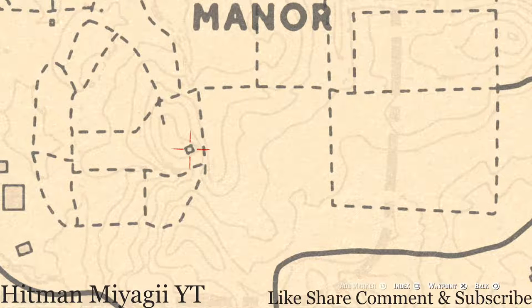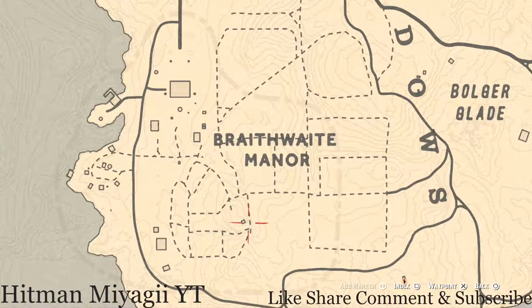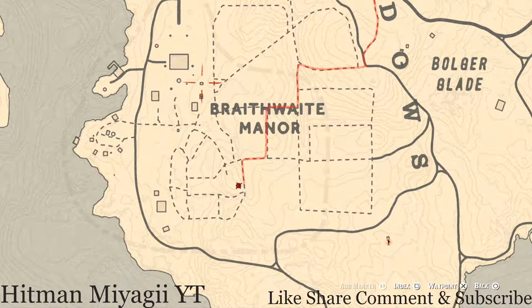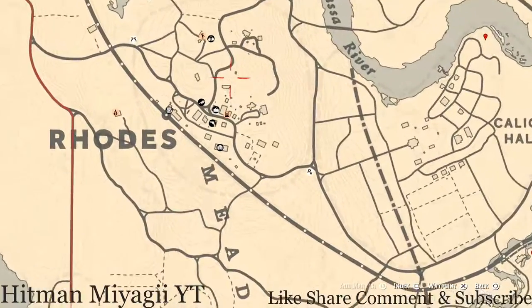Up here on this little home on the Braithwaite Manor estate — maybe a groundskeeper house — inside there are two things: a Ten of Pinnacles tarot card and a Rosewood Hairbrush on a nightstand in the corner. Inside the actual Braithwaite Manor home there's an antique alcohol bottle — a London Dry Gin bottle — on the ground floor dinner table. Go and grab that.